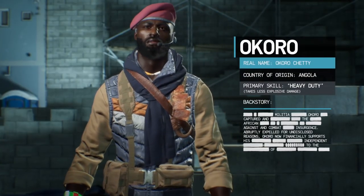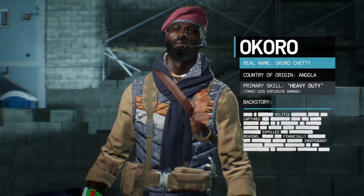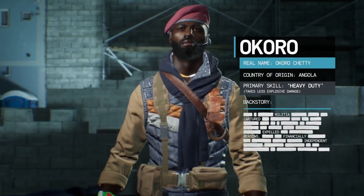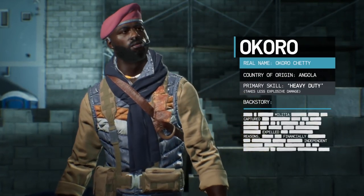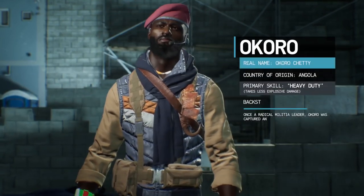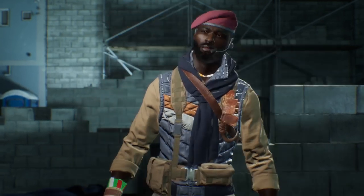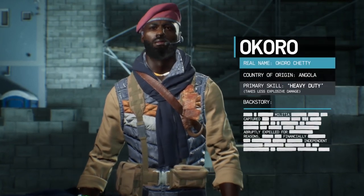Starting with Okoro, the Angolan contractor. Okoro's embedded skill is Heavy Duty, which allows him to take extra damage from all explosives. In-game, his skill is the only one that will save your ass from grenades, mines, or C4. As more people are using C4, grenade launchers, and the Instant Karma perk — which drops a mine on yourself when you're downed — Okoro is becoming more and more useful.